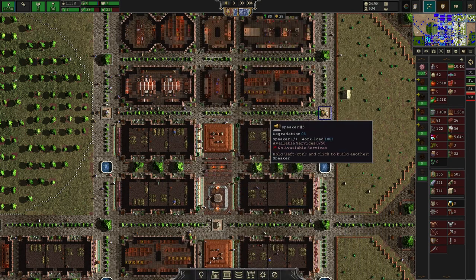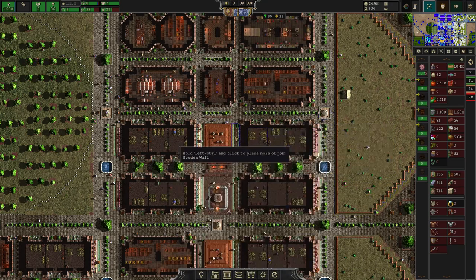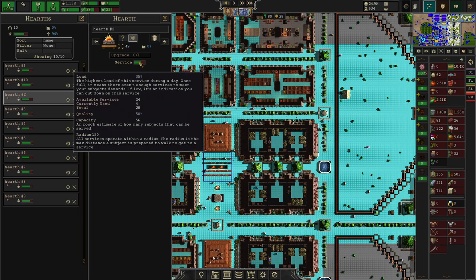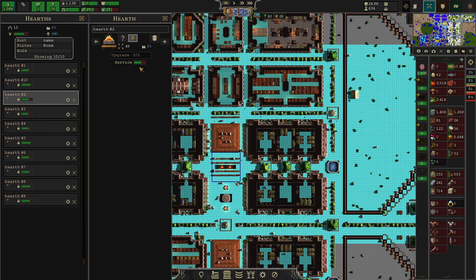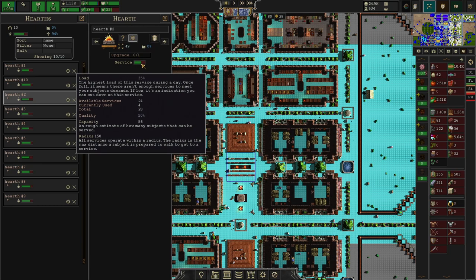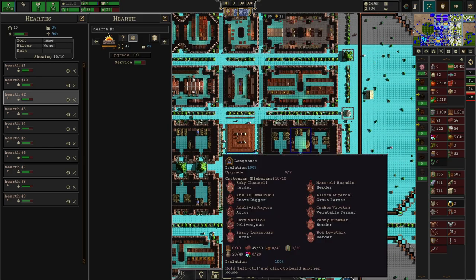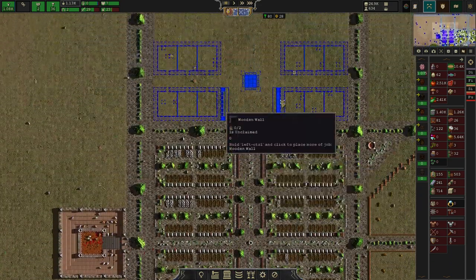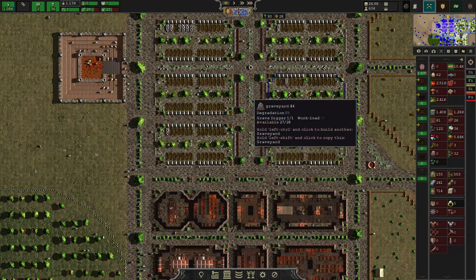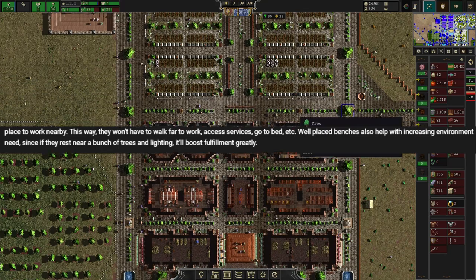There are 60 people living here, so you need at least one speaker for the housing block. For the hearth, you just click on the item and hover over it — or you can hover over this — and it'll say 35.4. So you don't need too many hearths.